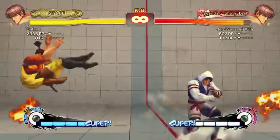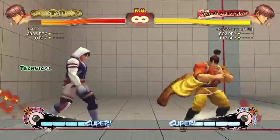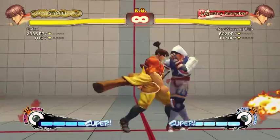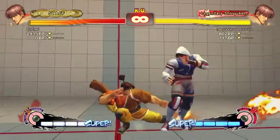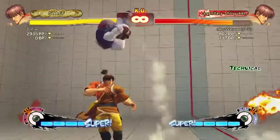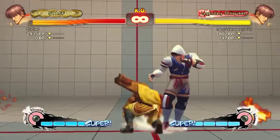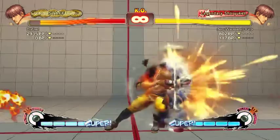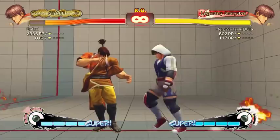During the period where Guy is low to the ground in Hozanto, fireballs go through him — so you predict a fireball and go through it. EX does not go through fireballs at all. Light and EX are the only ones you can combo into. You used to be able to do stand medium punch into medium Hozanto, but that doesn't work anymore. EX actually comes out faster than light does, so EX will combo even after far strong or close forward.